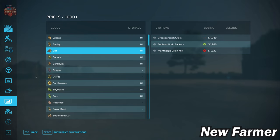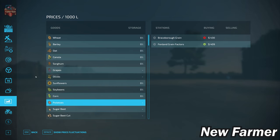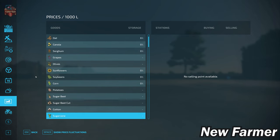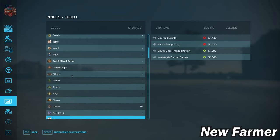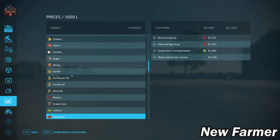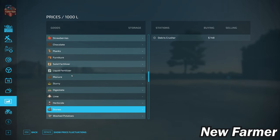Looking at the prices screen, we have the ability to sell all crops included in the map. Cotton and sugarcane sell points appear but those crops are excluded from the map entirely — you can't grow them, so it's not an issue. We can also sell all animal outputs including eggs, wool, milk, as well as silage, hay, straw, and grass. All base game production items can be sold, and we can buy bulk lime and get rid of stones.